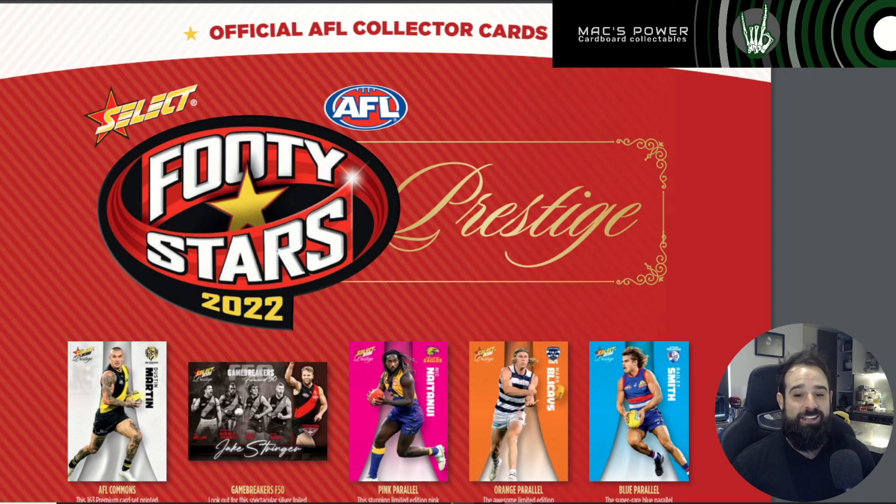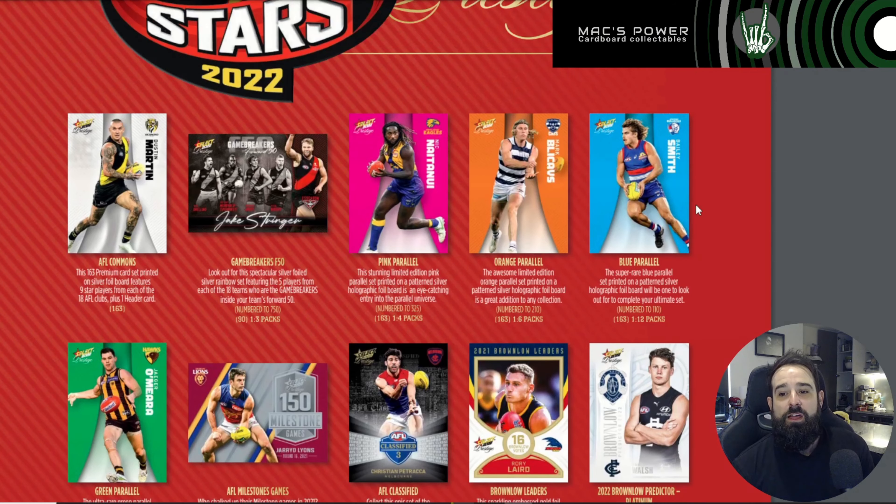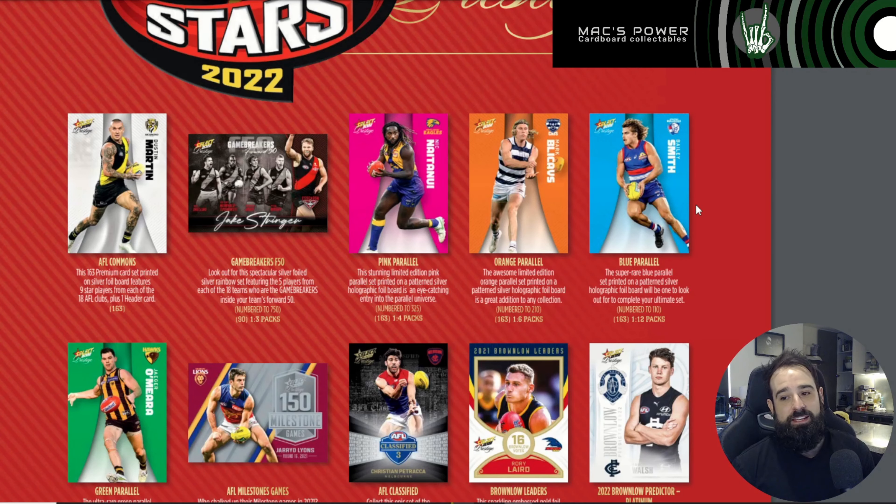Checklist is available on the Select website for everyone to have a look at — I'll chuck the link downstairs in the description. Quick disclaimer: the cards on this checklist don't look anywhere near as good as what they're going to look in hand. If you're not too impressed with how they look on here, don't fret. Watch the video from Select if you haven't already — I'll also put a link to the Select Facebook page downstairs. Commons — they look way better than last year. The silver sheen is a little bit less like a mirror and a little bit more just like a nice sort of silver foil. I think they look way better this year than last year.